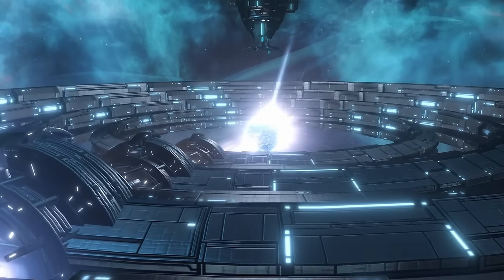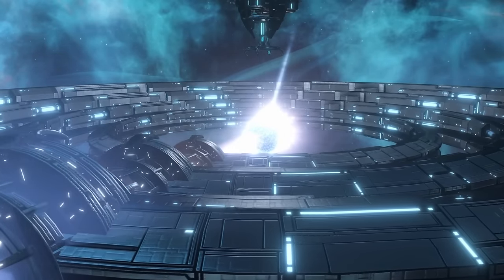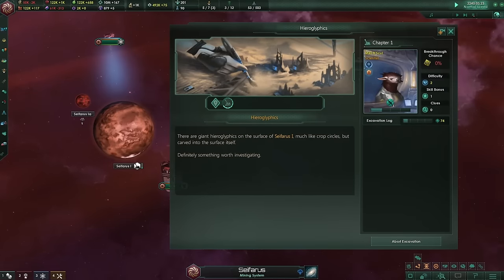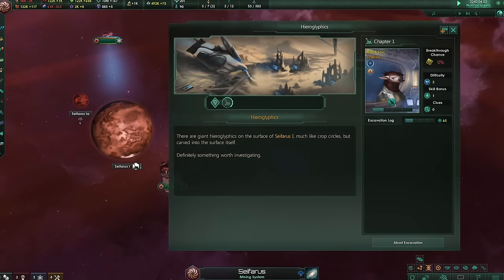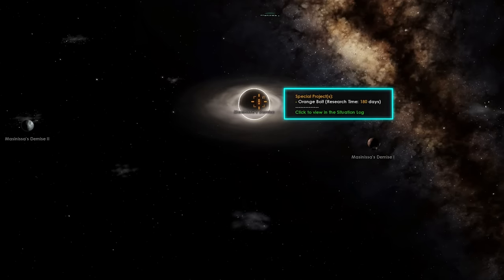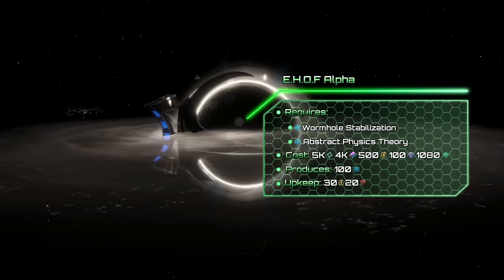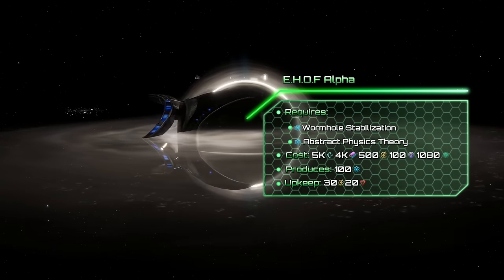Before we move on to gigastructures, there is a really important megastructure we haven't mentioned, and that is the Event Horizon Offset Facility. To unlock it you have to complete the Hieroglyphics Archaeological Site, which appears at the start of the game. If completed, a new system appears with the Orange Bolt Special Project. By following the event chain, researching all the special projects, as well as the following technologies, you may unlock the first stage of the E-Hoff.